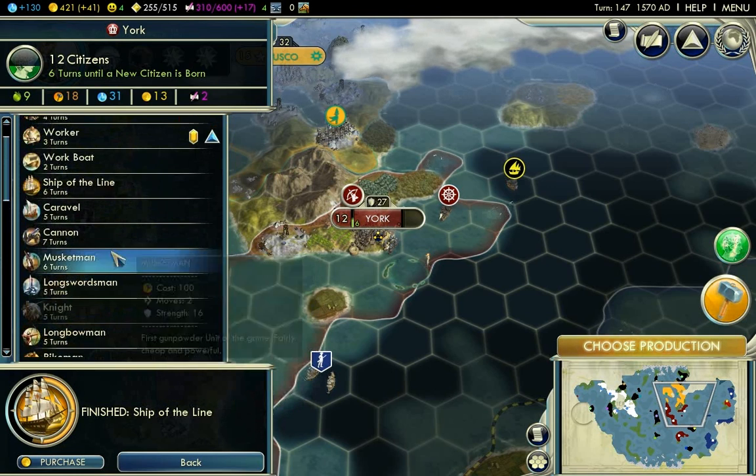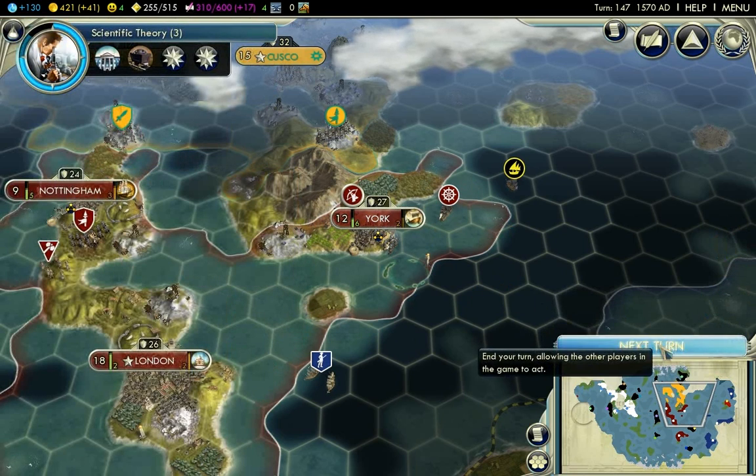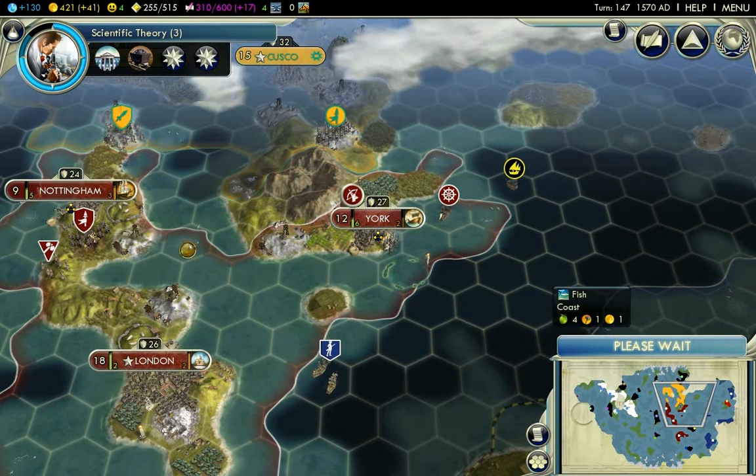How long does it take to build a work boat? One, two — let's just make two work boats right now, just to finally improve those fishing tiles.